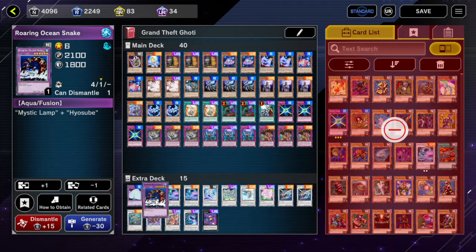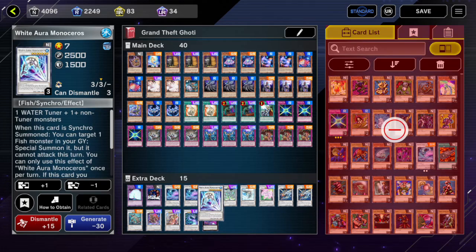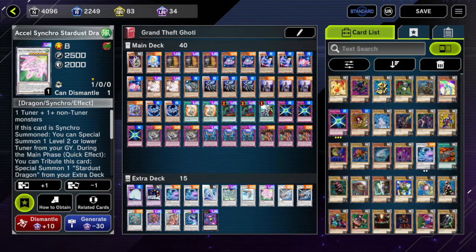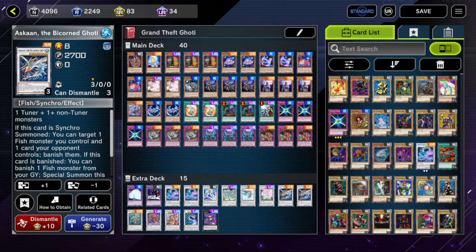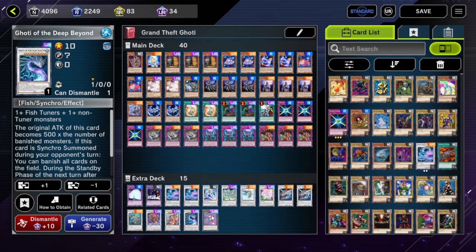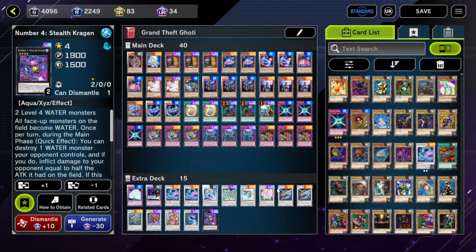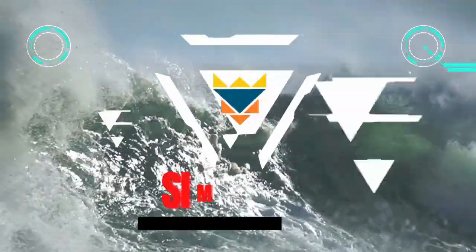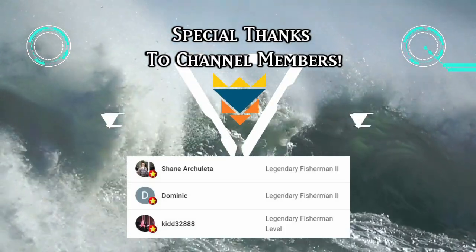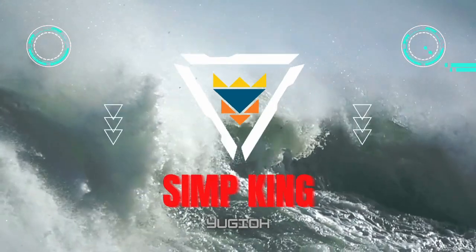In the extra deck: we got Alvain, Roaring Ocean Snake, Arianne Post at two, White Aura Monoceros, Stardust Dragon, White Aura Whale, Accel Synchro Stardust, Azkan at two, Ravenous Krogo Dragon, Baron, Chungus, Goatee the Deep Beyond, and Stealth Kragen. I hope you liked today's video — if you did enjoy it and you got this far, make sure to subscribe and I'll see you next time. Have a good night, bye!